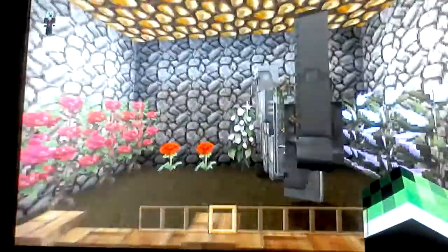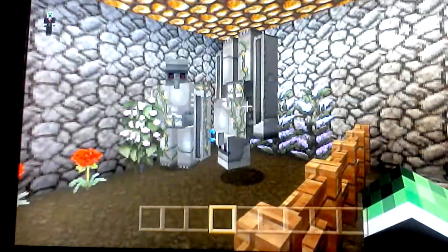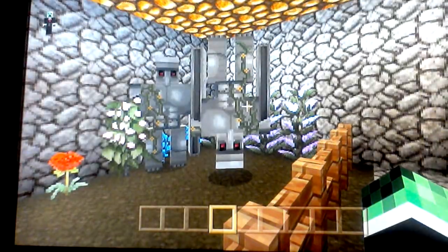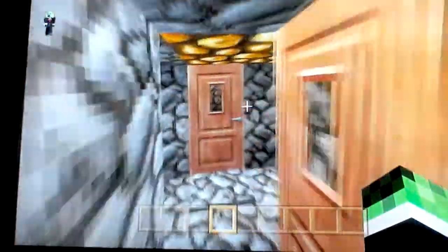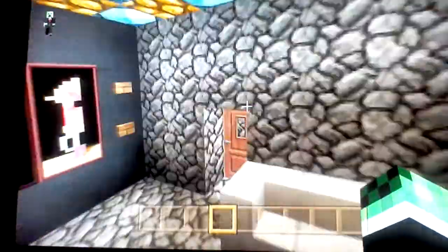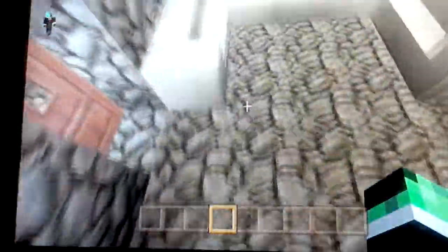Here is the iron golem area of the nether hub, which is really just a weird area. Then we have the chillaxing area, which has a TV in here with two movies on — not one, but two movies.